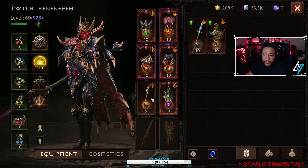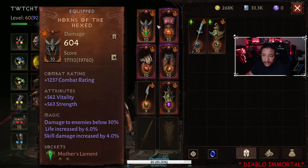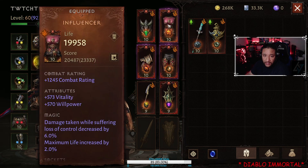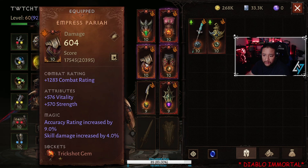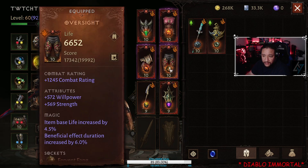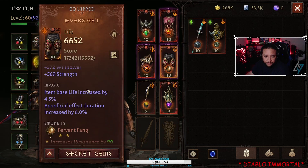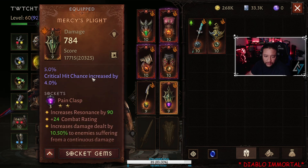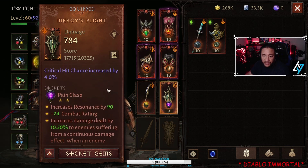For my stones, you should be able to get these easy because you can buy them. I think this one's a one, a two, a one, a one, this is a two, and this is a two. This gemstone here you should have already had — they give it away everywhere you go. And this is a two that you can buy. Pain Clasp — you can get that anywhere, you can buy that.